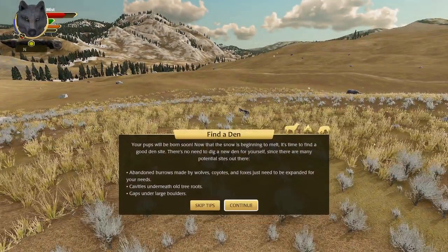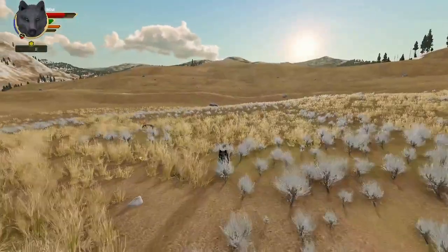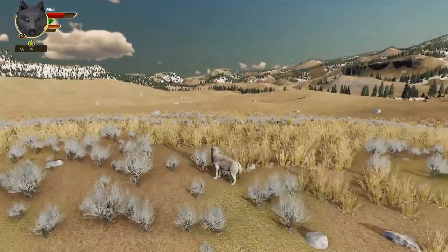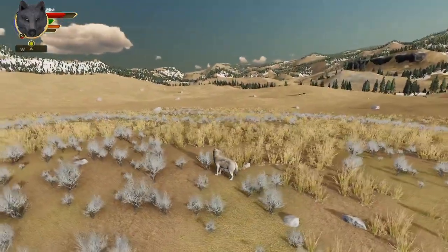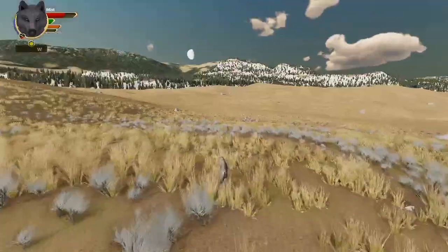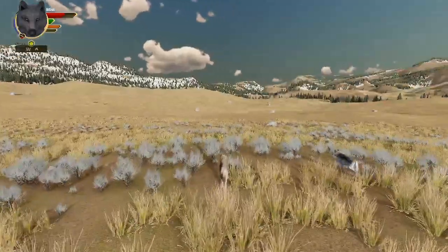I'm going to go ahead and skip the tips for this. I don't think that's snow - I think that's like white fluff flying around in the wind. That's such a cute little addition I've never noticed before. It's the little things that make games awesome. Makes it more immersive.